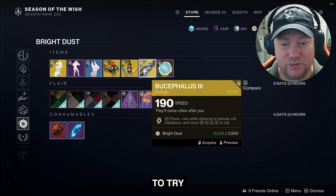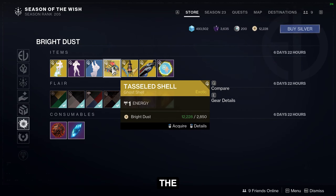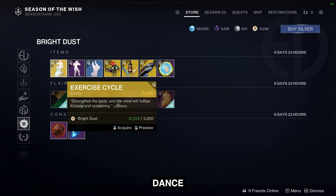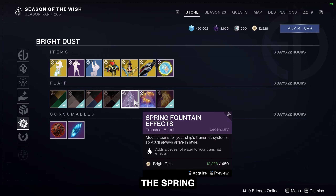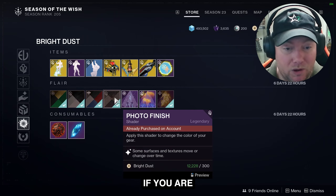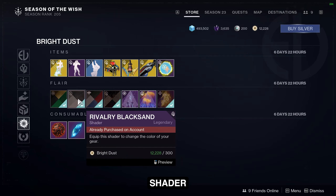There's also the Fervent Fan projection for the ghost, a sparrow — Bucephalus or something like that — the Champion Advantage ship, the Tasseled ghost shell, the Free Throw emote, the Touchdown Dance, and the Exercise Cycle. We've also got the Reflection effect, the Cyber Class entrance, and the Spring Fountain effect. The Photo Finish ship I 100% suggest picking up if you're a new light — it's got some pretty cool effects with different armor pieces.